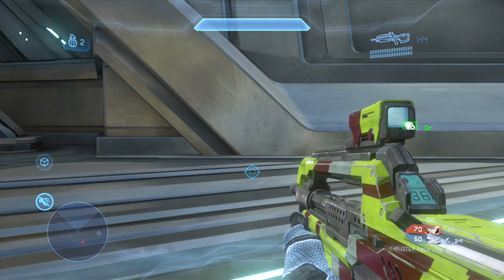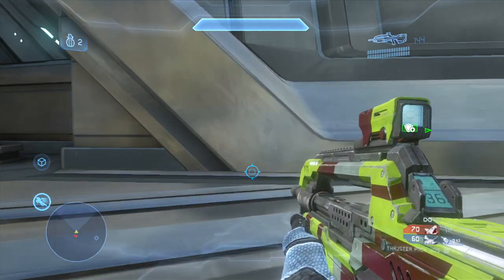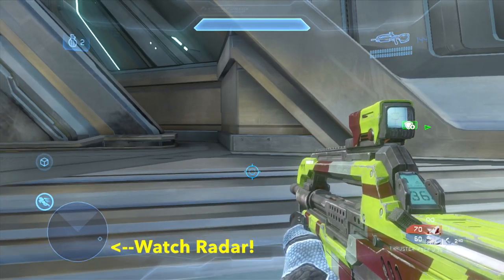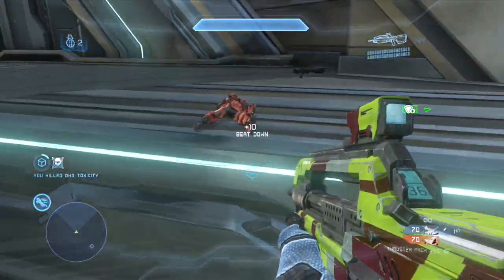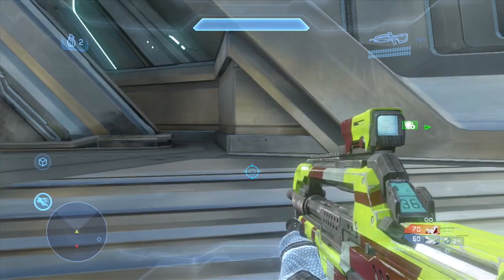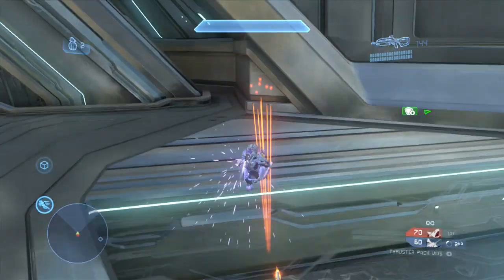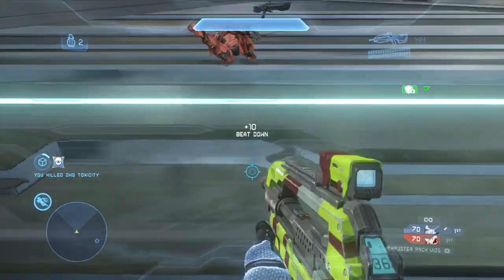Now many of you are probably already aware that when you ninja or back smack an enemy player, you are standing in front of them while the enemy player is charging you from behind. You jump over the enemy player's head and hit them for the instant kill. You can extend this to longer ranges with the thruster pack as shown here, jumping over their head and hitting them from behind.